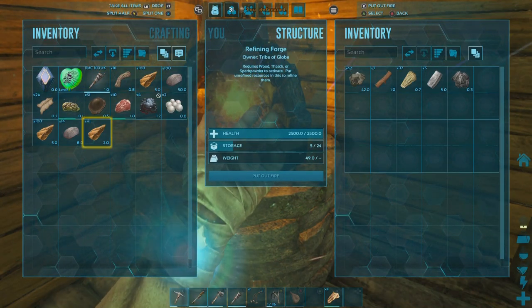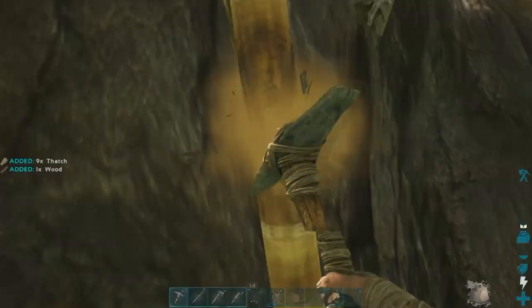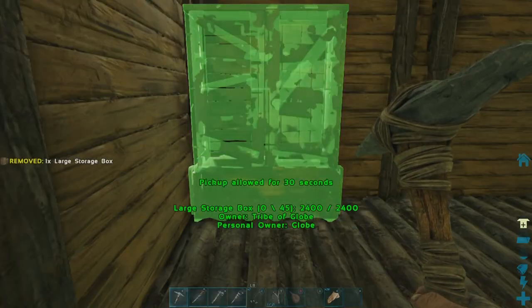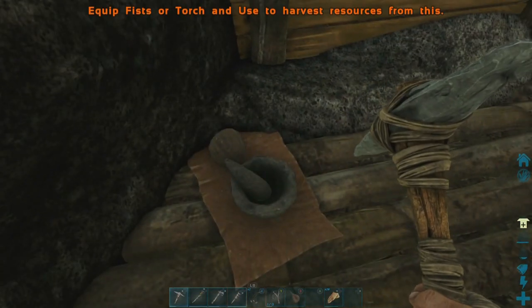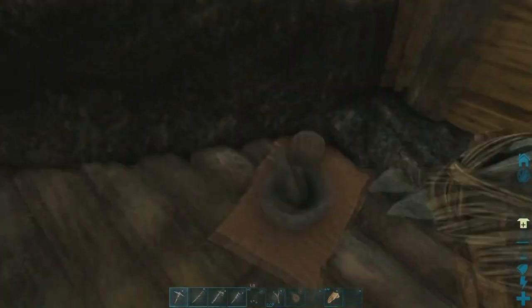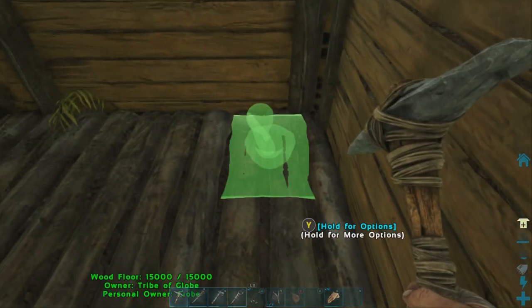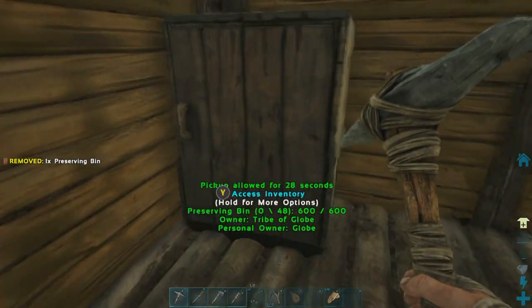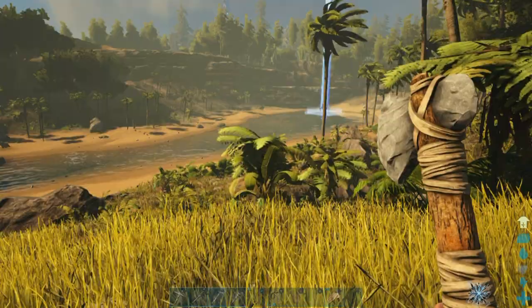Chop chop chop, smash smash smash. Now we can store some serious stuff! While we're crafting, let's get this mortar and pestle down. I had to remove a rock that was in the way - okay, placed right here, now we can use it fine. Getting the preserving bin down so we can throw some food in there - that's maybe why I didn't have the fish in there, I didn't have it built yet. Another supply drop!